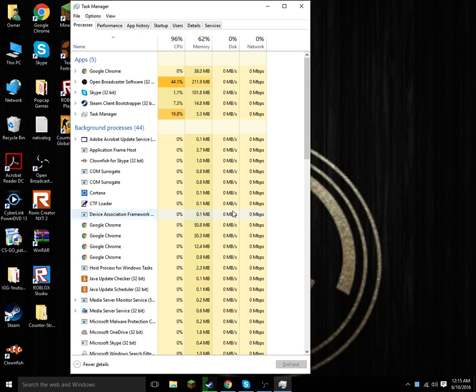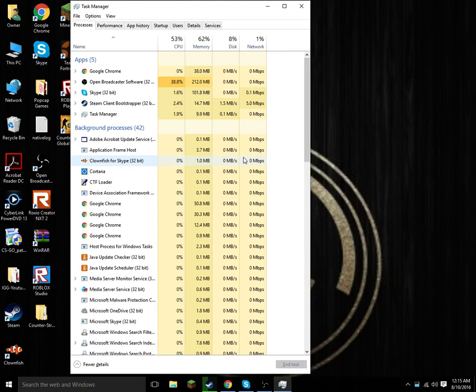Task Manager should pop up. If you can't do the three-button shortcut, you can just search 'Task Manager' and it should pop up. Now go to the Processes tab and look for Steam. It should be listed under Apps — Steam Client, right here.